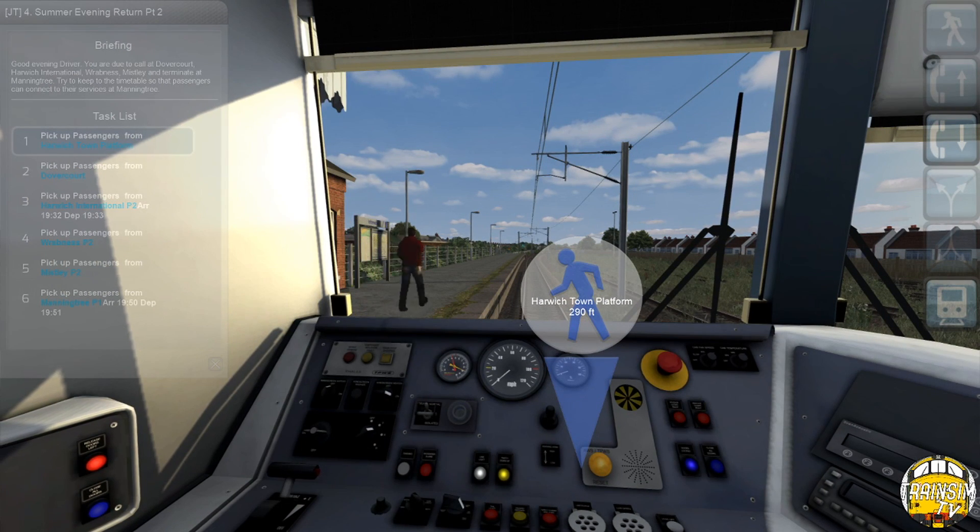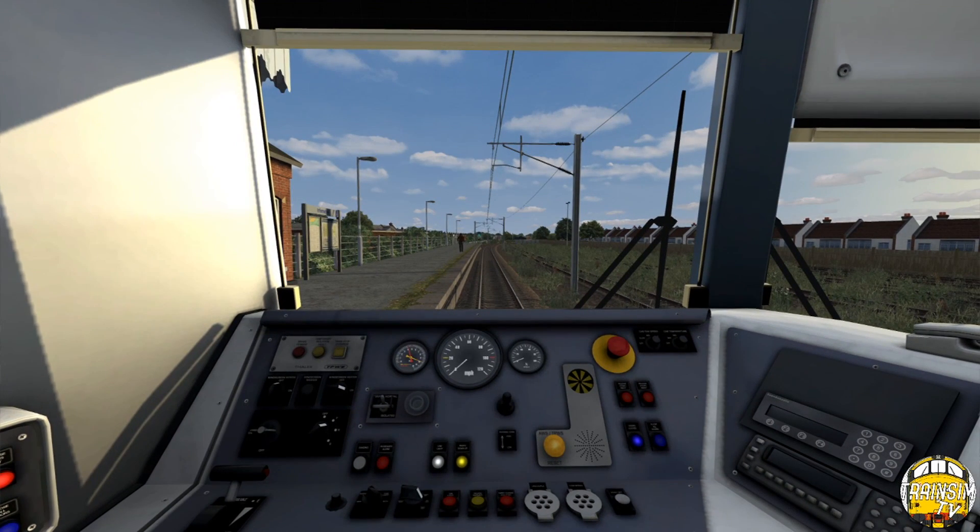You are due to call at Dovercourt, Harwich International, Wrabness, Mistley and terminate at Manningtree. Try to keep to the timetable so that passengers can connect with their services at Manningtree. So it's not a hard scenario — we're going to call at all stations en route.